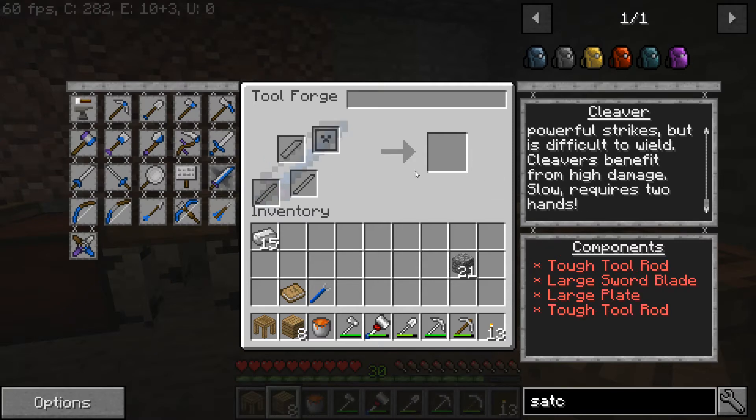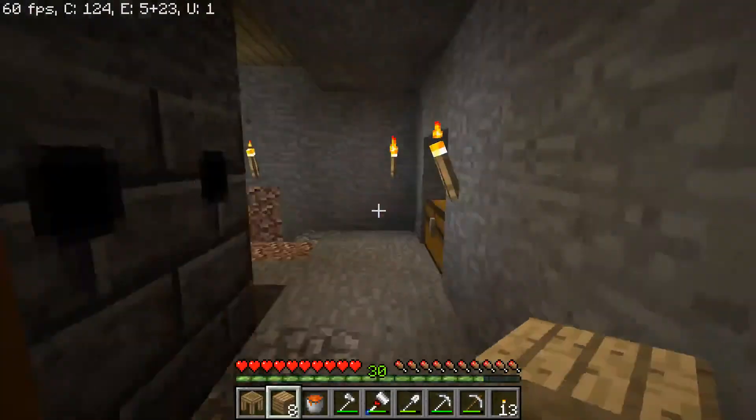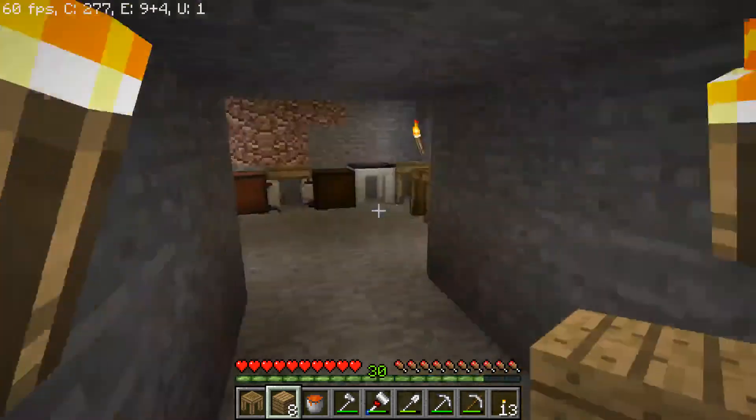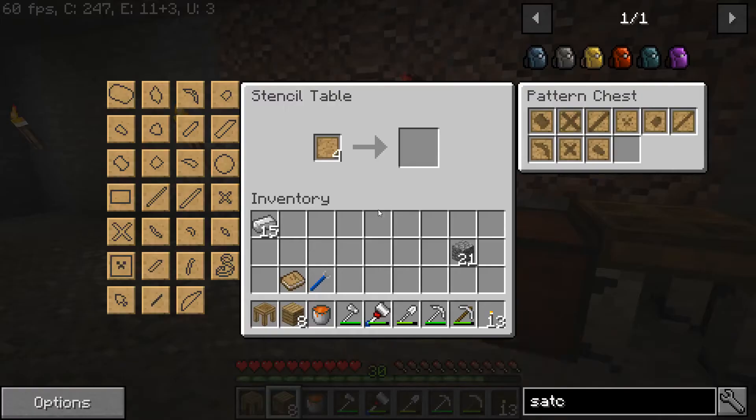The cleaver, honestly, kind of caught my eye. This takes a tough tool rod — if we can make those — a large sword blade, and a large plate, which I believe we have. Let's check our reserves. There it is: large plate, tough tool rod. Now we just need to get the blade. Let's see — it was the large sword blade.